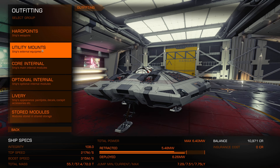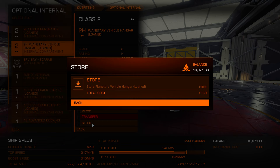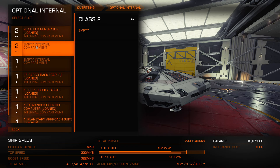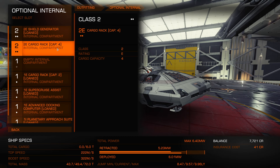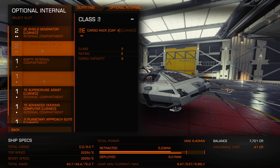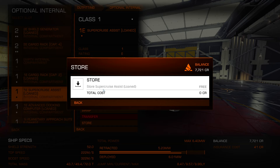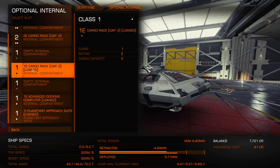Let's go to outfitting — we've got 10,000 credits. We're going to optional internal. I'm not going to be using the planetary vehicle hangar but they gave us one for free, so I'll store it. In this empty size 2 slot I'm going to buy another cargo rack so we can make some additional money. We have a shield generator in the first slot, a cargo rack in the second. I'll store the super cruise assist — I want it out of there. We're keeping the advanced docking computer.